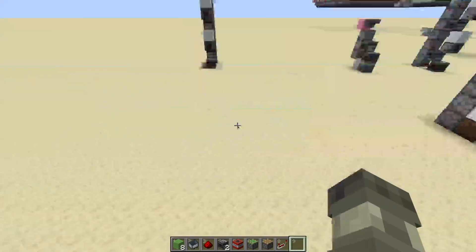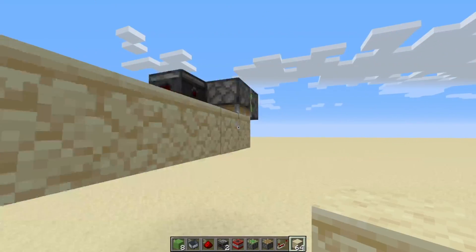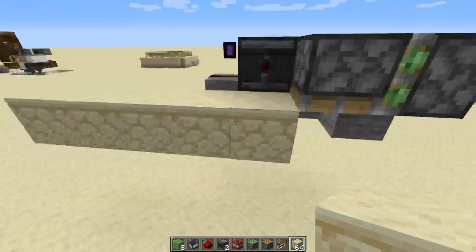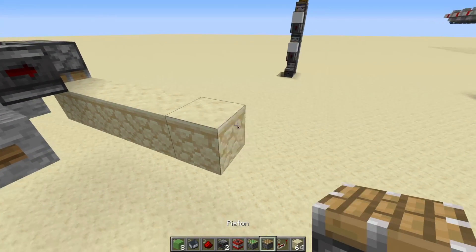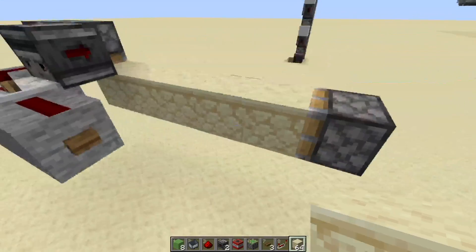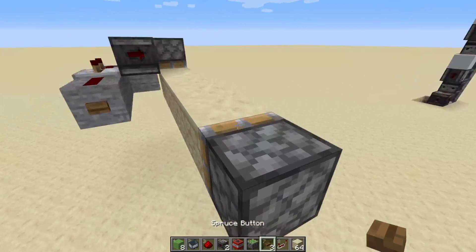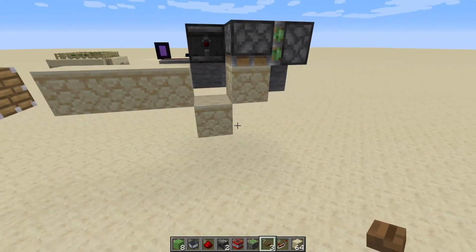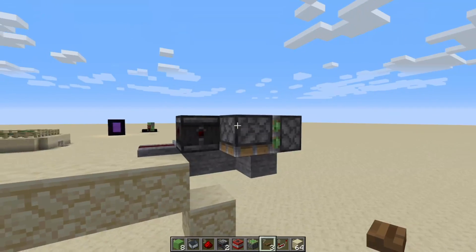Maybe they've got a block stream coming in like this and they need something to fire this down, and for whatever reason a standard setup wouldn't work. If that is the case, they just need a four-tick delay. So if a block came in, all it does is extend that piston, and this piston gets zero-ticked by the observer, and then it comes in.